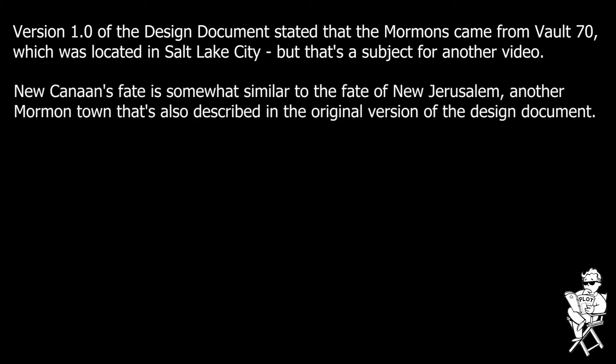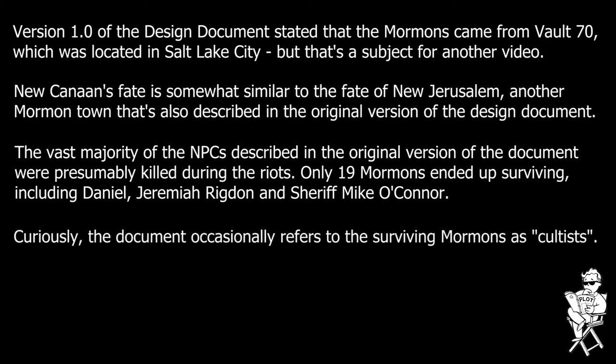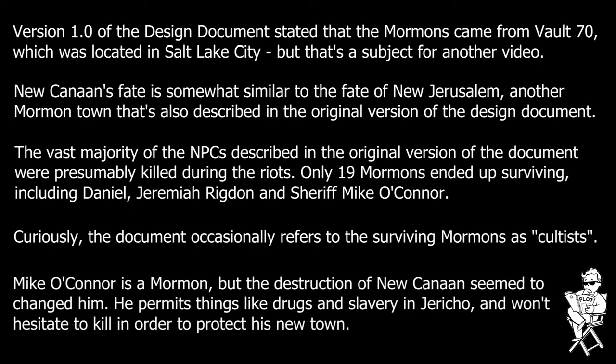In 2246, tensions finally reached a boiling point, resulting in a night of looting and rioting as the refugees overwhelmed the guard, ransacked the town, and burned it to the ground. Most of the Mormons were killed, and one of the only structures to survive was the old desalination plant, which had been barricaded and used as a shelter by refugees who wanted nothing to do with the rioting. With the town destroyed, most refugees dispersed, but a small number remained, led by Mike O'Connor, the former sheriff of New Canaan. He established the town of Jericho, reactivated the desalination plant, and built a small but thriving community around the water trade. A small number of Mormons also remained, choosing to live in a camp near the old Mormon church, the only other notable structure to survive the rioting.